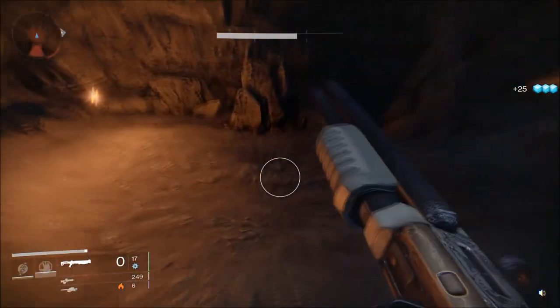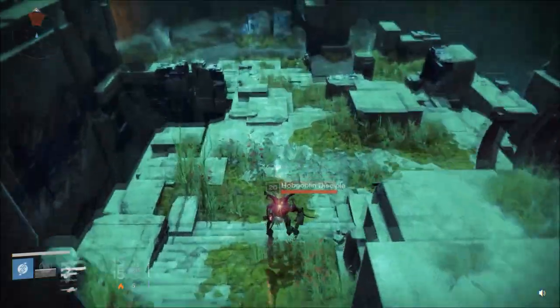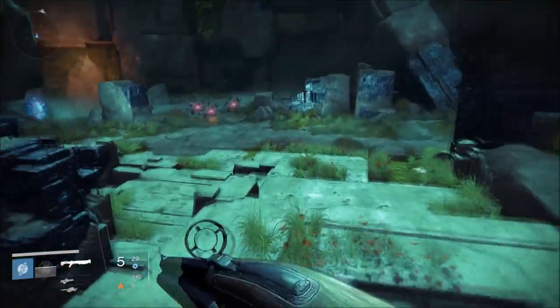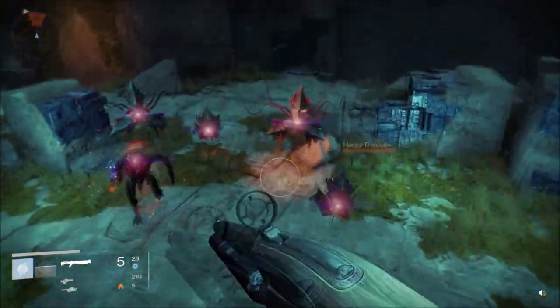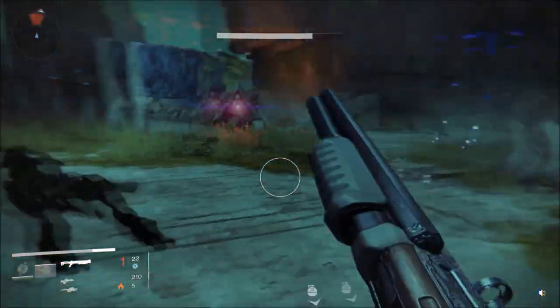Like Invective, The Fourth Horseman can continuously discharge its barrels one by one by holding down the trigger. Its stats indicate it is simply among the best in terms of rate of fire. There's just no competition when it comes to speed — The Fourth Horseman reigns supreme. It also enjoys many perks at its disposal.